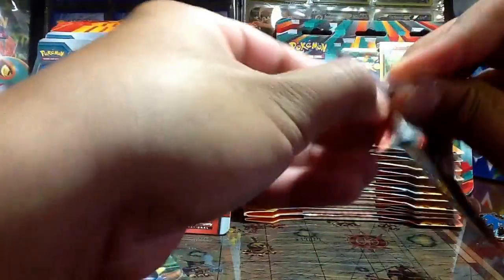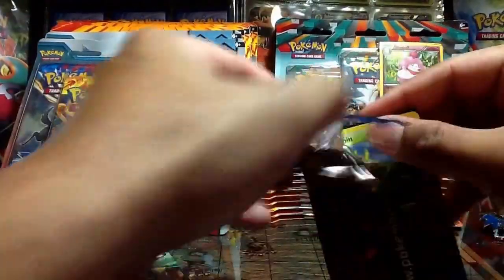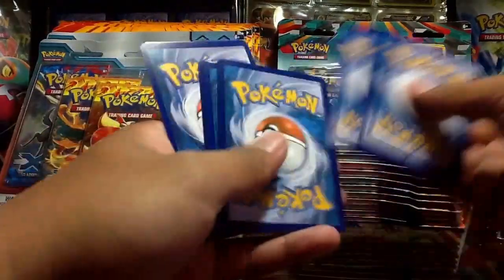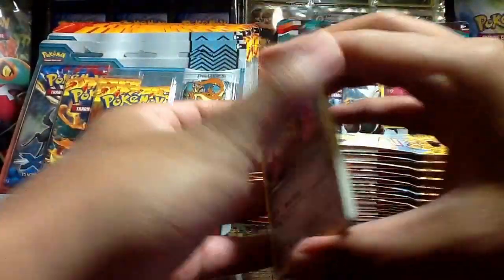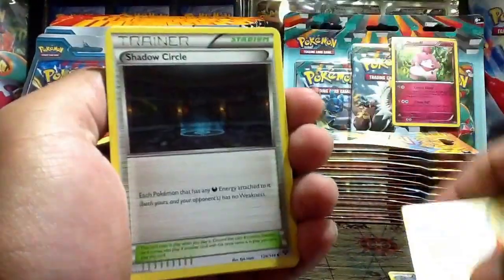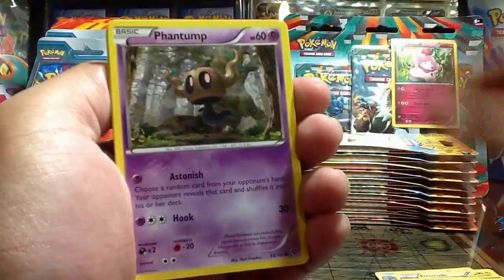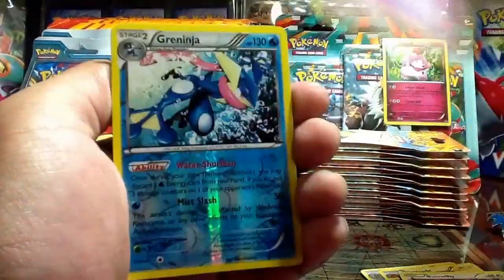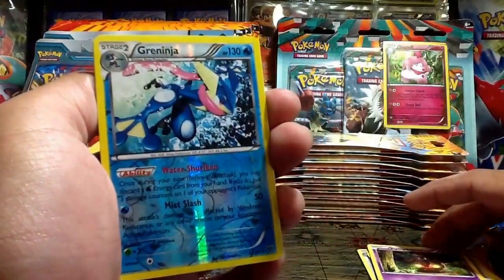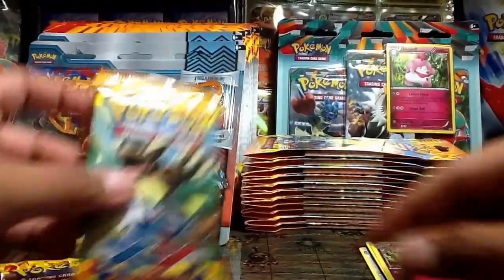Let's see what we get here. Okay, so we have a Doublade, Electrode, Shadow Circle, Chespin, Inkay, Phantump, Bonnie, Pumpkaboo, Greninja Reverse, which is a rare, and a Wigglytuff regular rare. Let's go ahead and open the XY Flash Fire with the Mega Kangaskhan on the front.